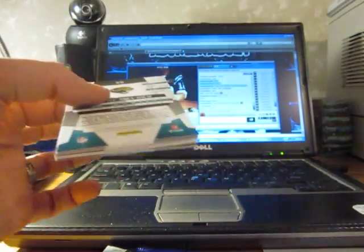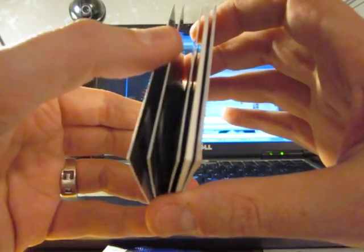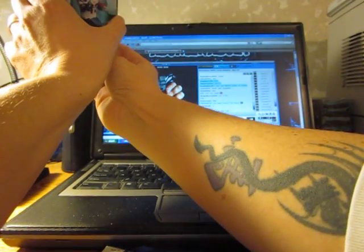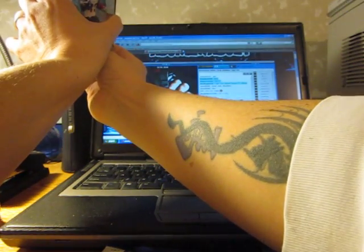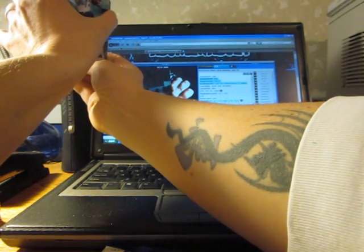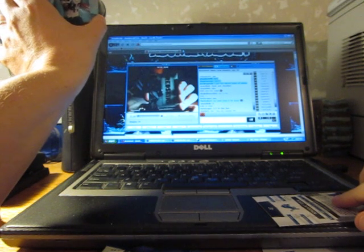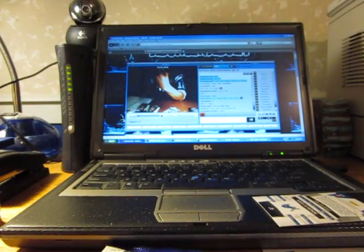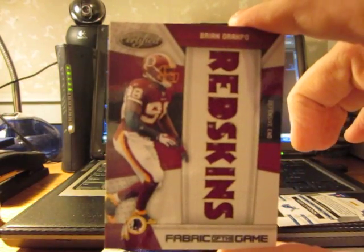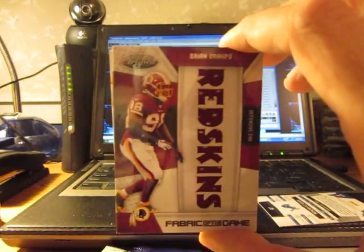Starting to hit some cards here — another hit, let's go slow for the camera and figure out which way it goes. I think it's another fabric of the game. It's Brian Rocopp, a random for the Redskins. One, two, three, four, five, six, seven, eight — eight little pieces of jersey there for the Redskins. That'll be number 10 of 25, a random — very nice for the Redskins.